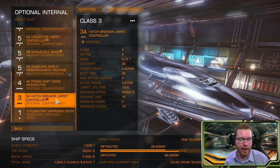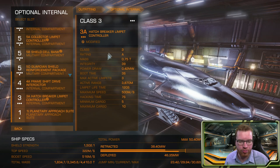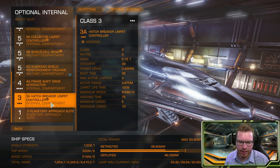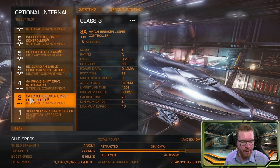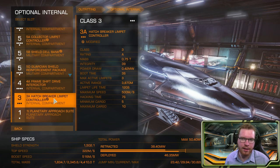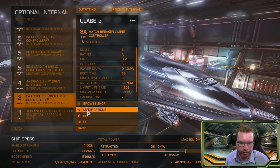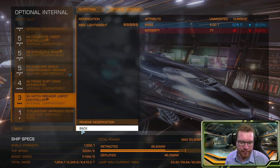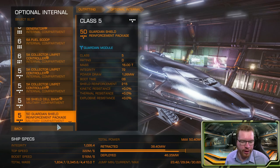And finally we're going to need our hatch breaker limpets — a 3A controller gives us three active limpets. We're just going to use this to hack into the enemy cargo hold so they spill out the diamonds and we can go and pick them up. This one is also modified with lightweight. That's pretty much all the optional internals on the build.